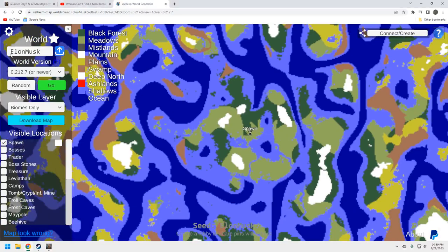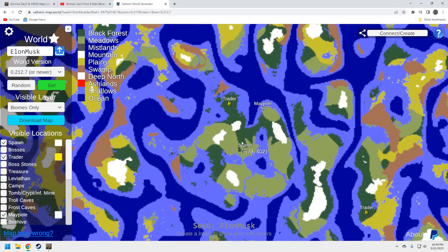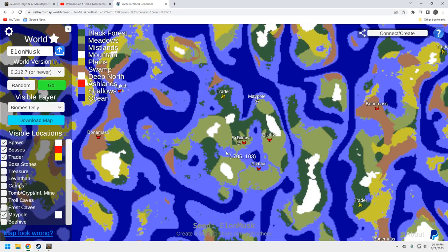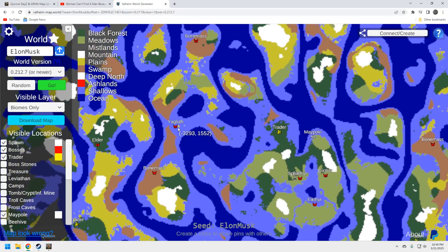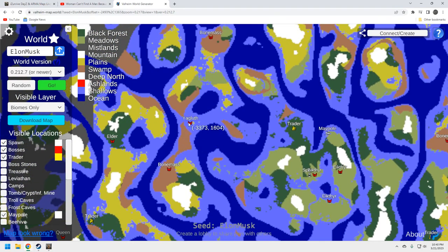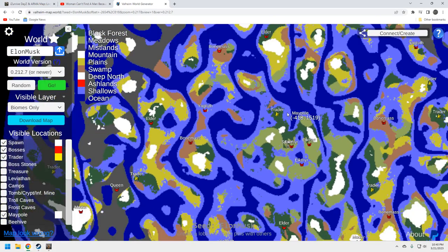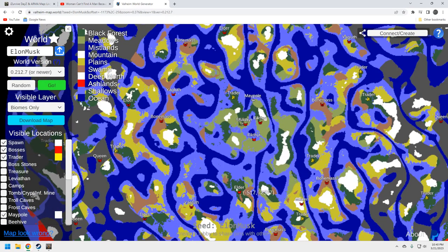Let's take a look at the map. Here's spawn. The seed is capital-E Elon, capital-M Musk. There's the trader we went by, and here's the maypole — you can run to both the maypole and the trader from spawn, which is solid. Looking at the bosses quickly: there's that Yagluth up in the middle of the ocean, and you've got Bonemass here and the Elder here.